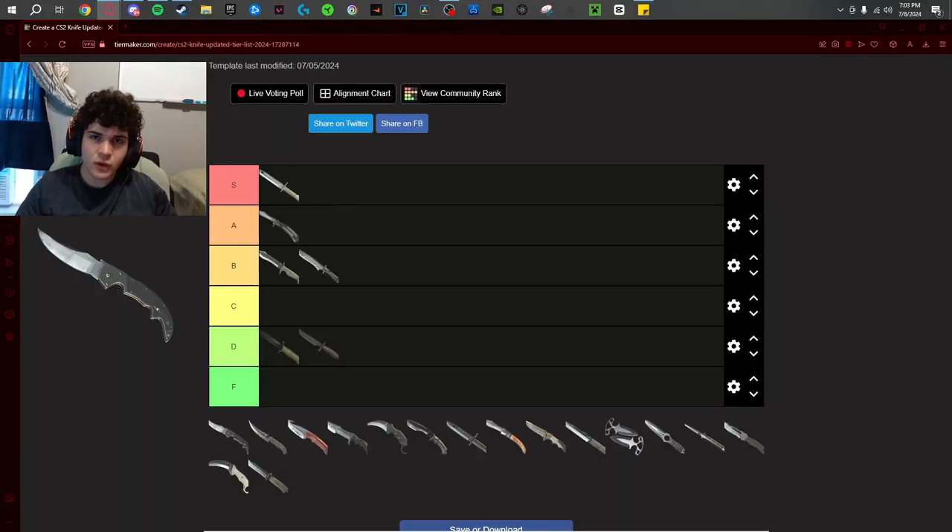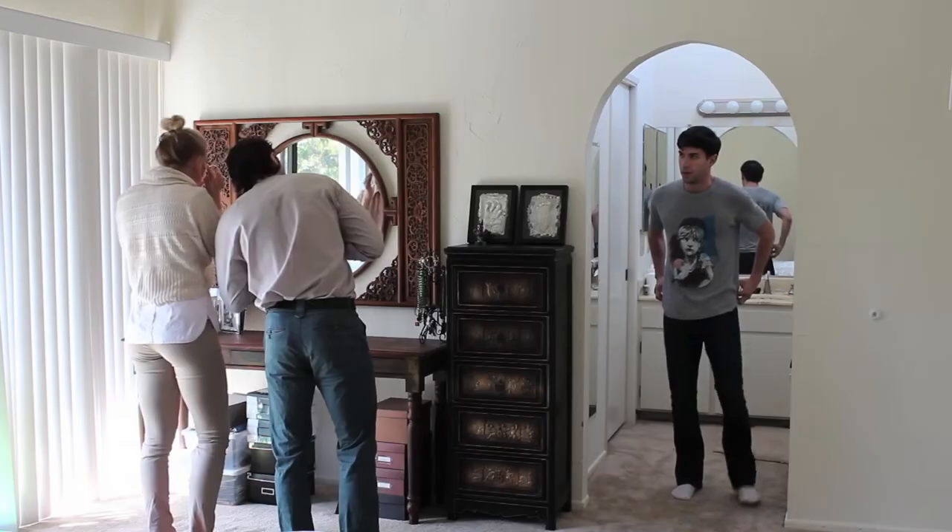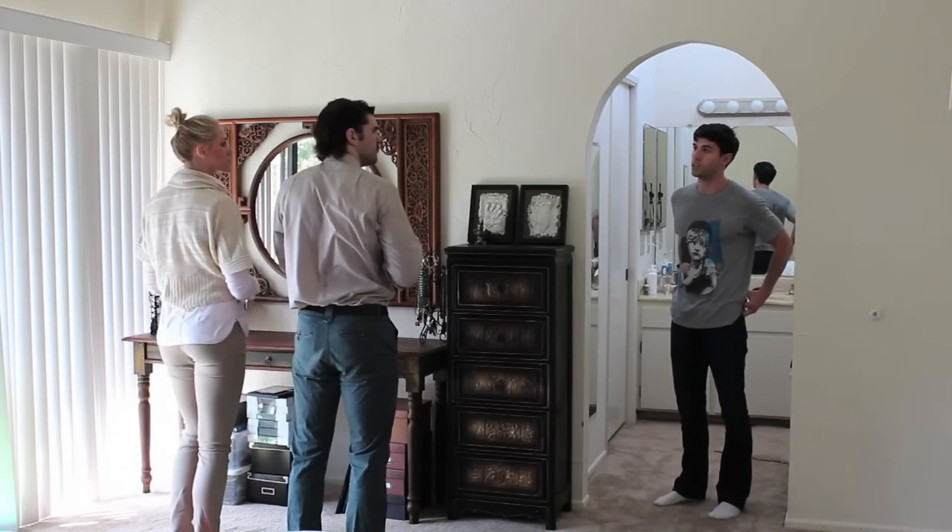The Falchion knife is one of the more underrated knives, gets too much hate. The handle changes with the finishes — double points, triple points — because it looks so good. Probably the best rare inspect in the entire game. I love the pullout. Cool knife, underrated. I'm gonna put it in C tier, I think that's respectable. Flip knife — I'm coming out of the closet.